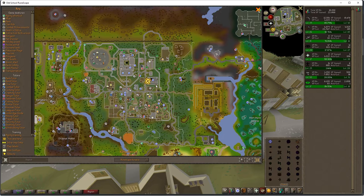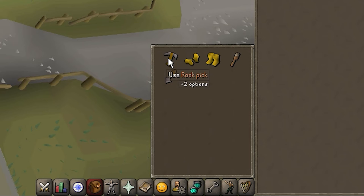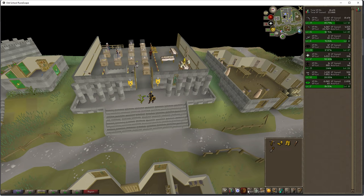So you have to do the Dig Site quest — you can watch my video on how to do that — and here are the items you need. You get added to the Dig Site quest, and basically bring this with you: specimen brush, trowel, rock pick, and you also wear leather boots and leather gloves.